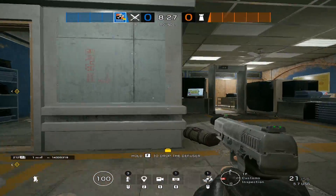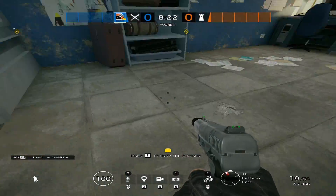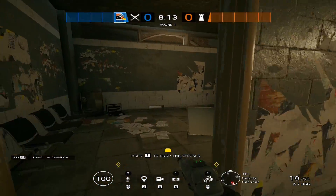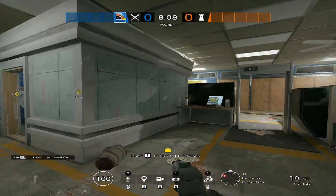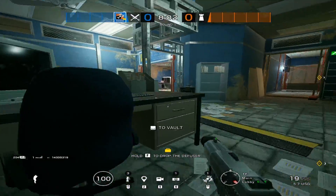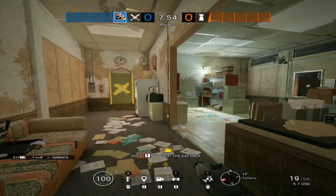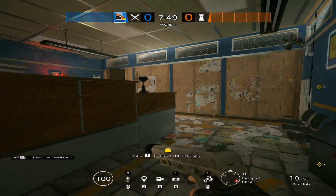Then we move on to customs. We have your customs here, we have mini — there's actually two callouts with the name mini on this map, but typically if you're talking about customs when you say mini, everybody should know what this is. So we have your customs, this is detention, your supply. We can make our way towards bathroom side. Typically if anybody's playing behind this desk here, I call it blue desk. Then we have your bathroom hall, your bathroom, your tellers. This is called square. Then we have your passport here.